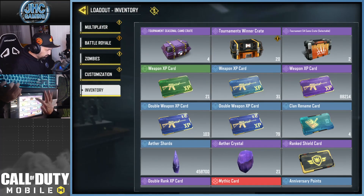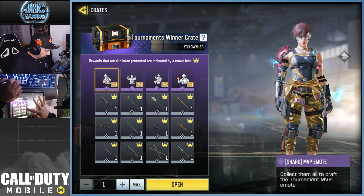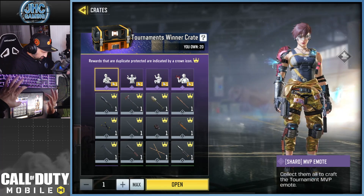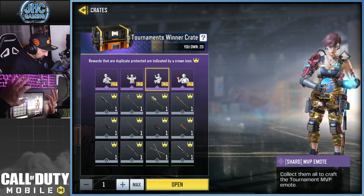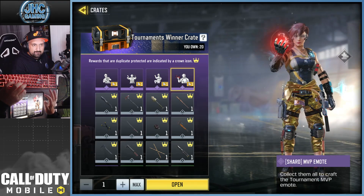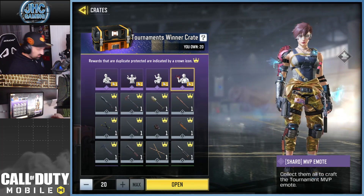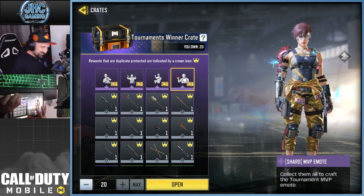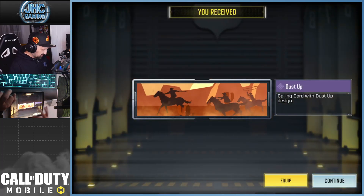Now we're going to go for the tournament winner crates. I got 20, and there's like 12 melees. This is also where you get shards. There are four different emotes — I wonder how many shards you need. Is it a hundred? Let's see what we get. I'm curious, this is new. Going for 20 — I would love to get at least two different melees, but you never know. Let's go. Oh, we got the calling card.